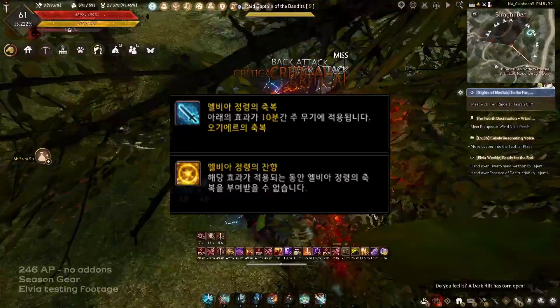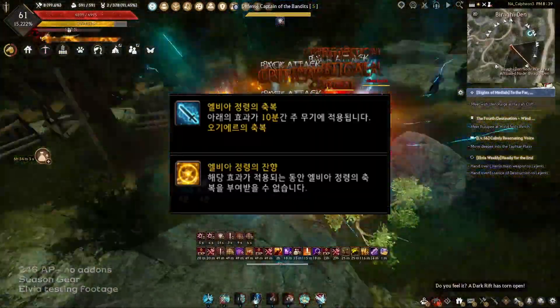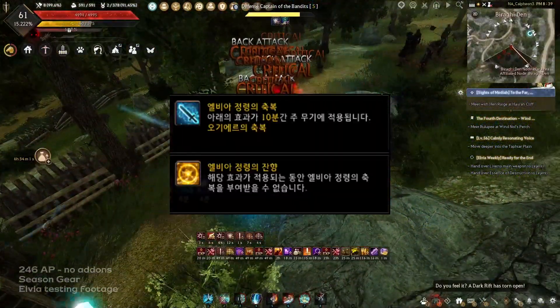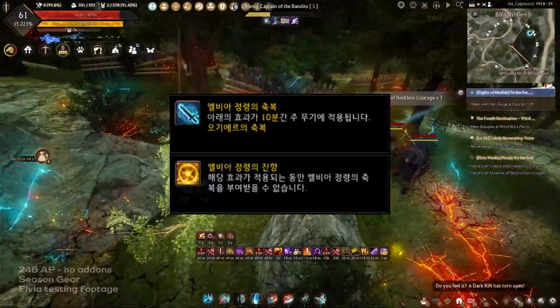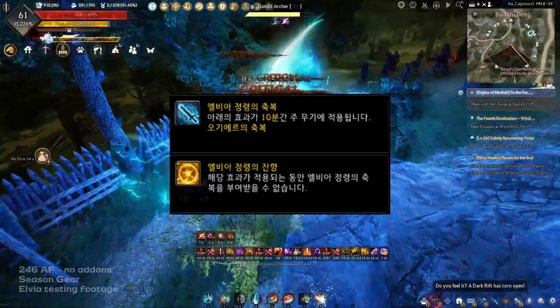The Spirit Weapons, or the Elvia Buff, appear to you as you grind in an area at a chance — so an RNG drop. If you interact with them, you will get a buff of 10 minutes that will empower you with extra damage to those monsters in that area. It's really powerful.